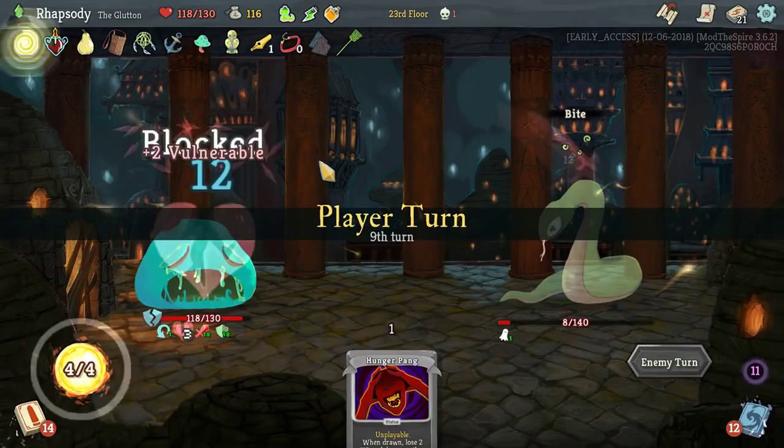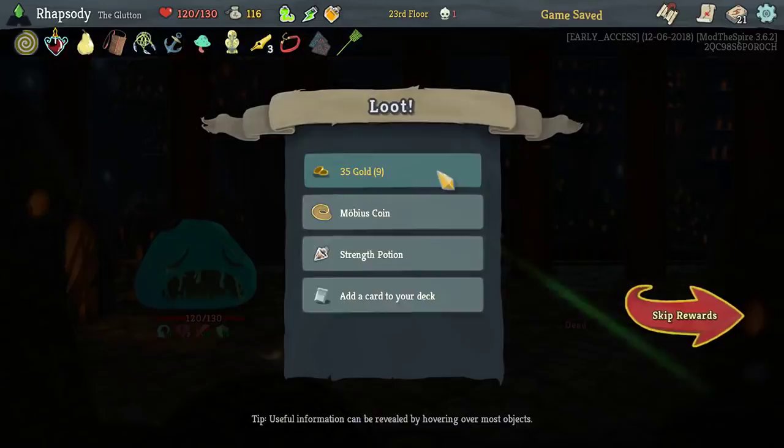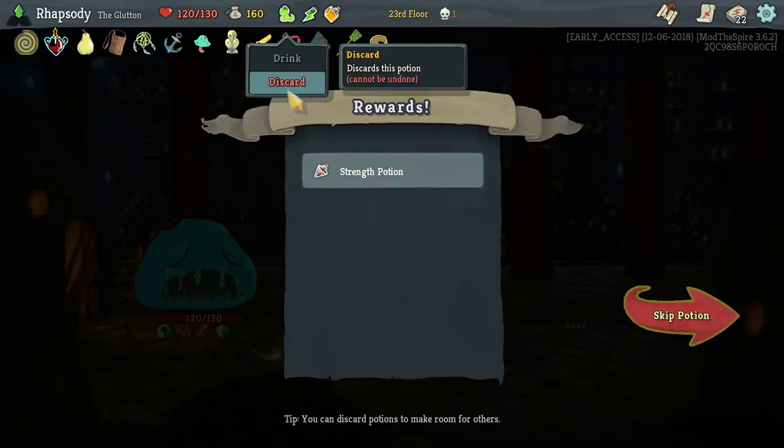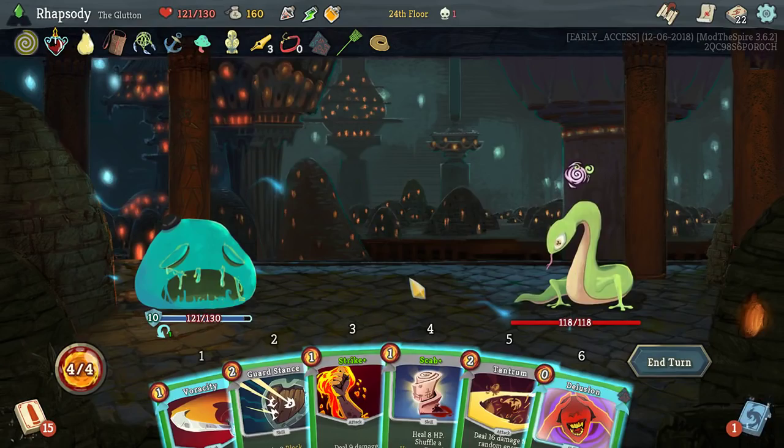This is a unique type of deck — I have definitely not run this before. Mobius coin — gain an additional 50 gold every single time you complete a quest, as well as probably chomp. I need some way to heal back up in this deck after everything becomes unplayable. I don't have the ability to just delay for a long time in this deck, unfortunately.